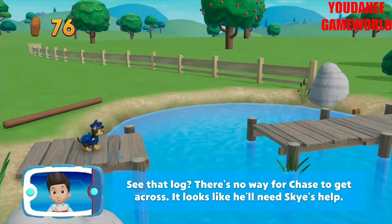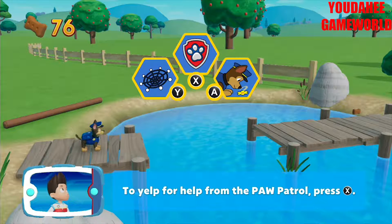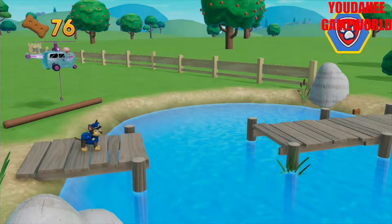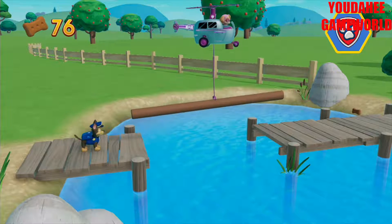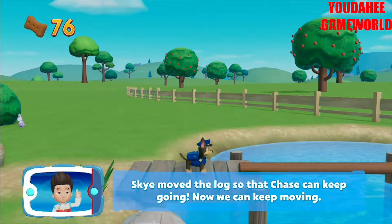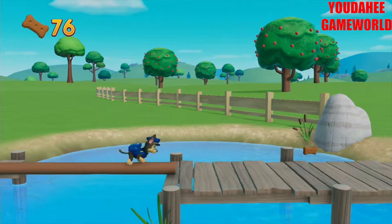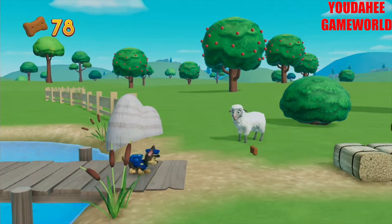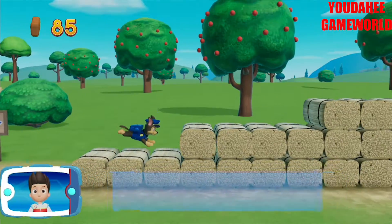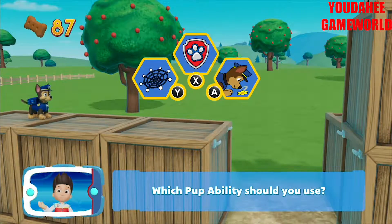See that log? Chase needs to get across. It looks like you'll need Skye's help. To yelp for help from the Paw Patrol, press the X button. Skye moved the log so that Chase can keep going. Now we can keep moving. Collect all the pup treats in a mission to earn special pup treat awards.